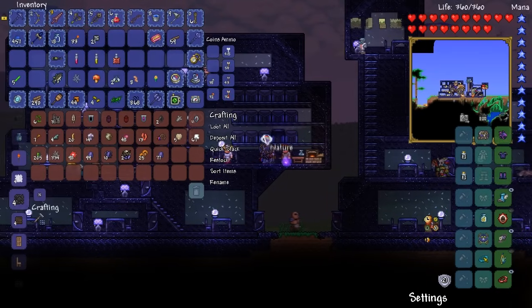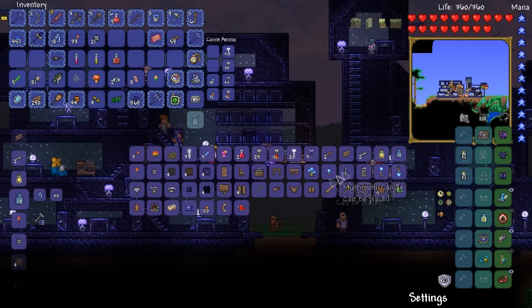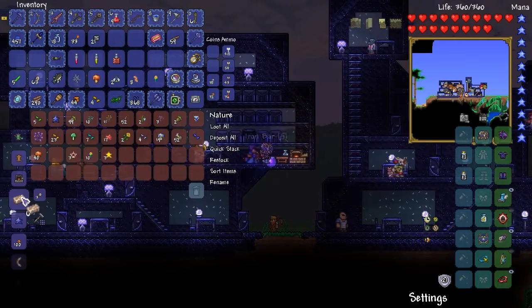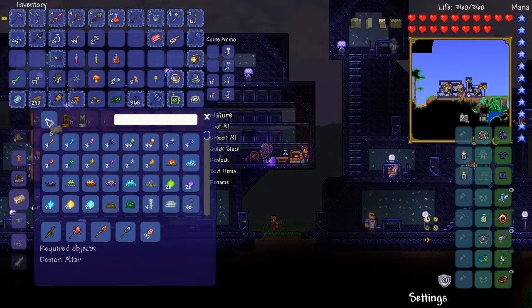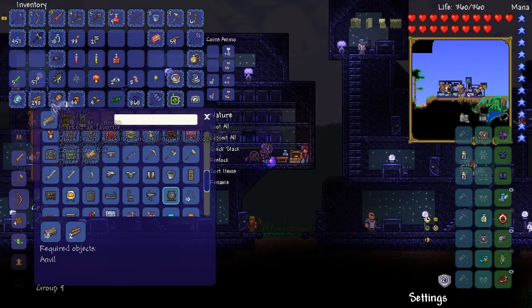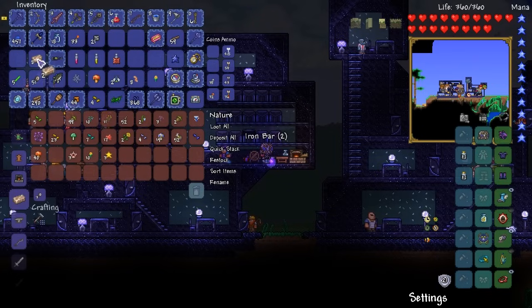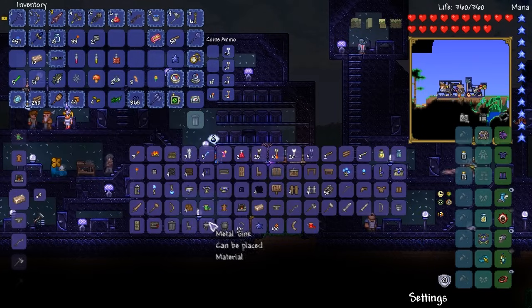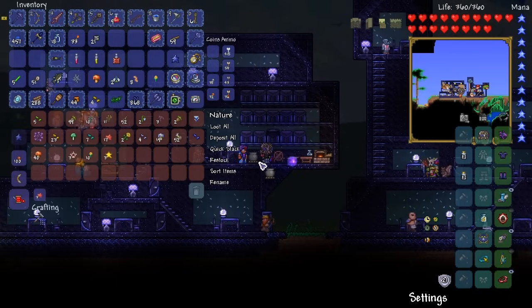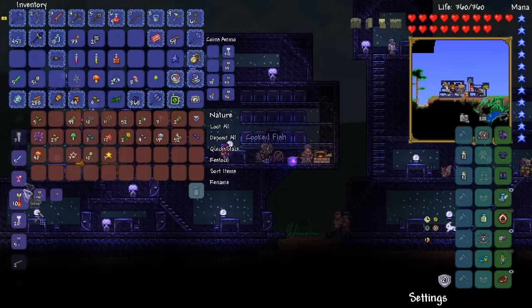How do you make a cooking pot again? It's been such a long time, I can't remember. I need to get my iron ore to make some iron bars. Let's make a few of these iron bars. Open up the recipe browser — cooking pot. You need ten iron and two wooden planks. Let me make two more. And then I should be able to make myself a cooking pot. I've got the bass in my inventory and I should be able to make some cooked fish.